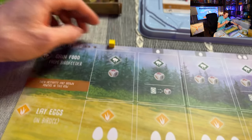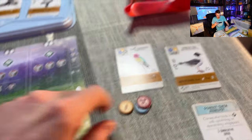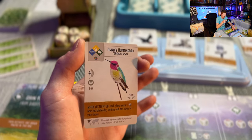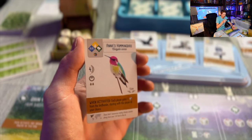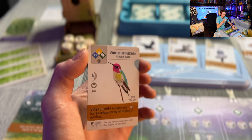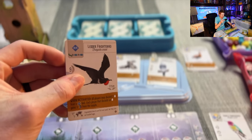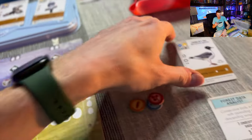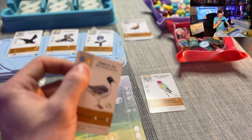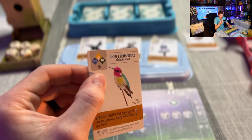Your first action is 'play a bird.' If I wanted to play a bird, I'd take one from my hand — here's Anna's Hummingbird. You can see the name, and at the top the location symbols showing where it can be played. This one can be played in any location. Some birds only have one location, like this one which can only go in the wetlands. Others have multiple symbols, meaning they can go in either wetlands or grasslands.